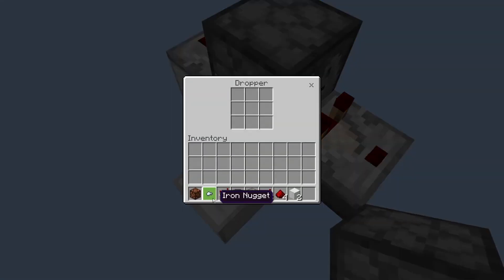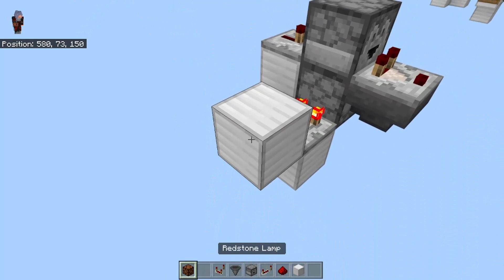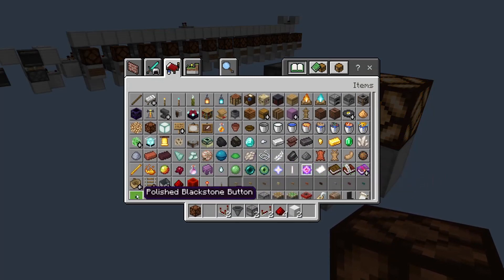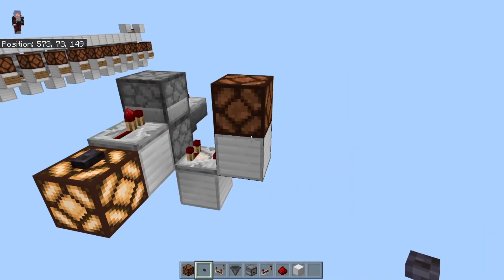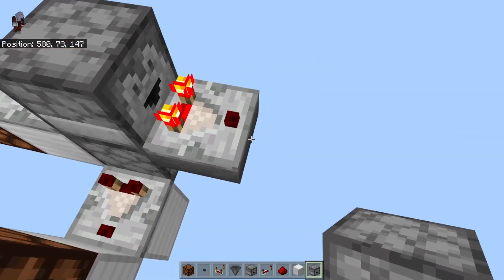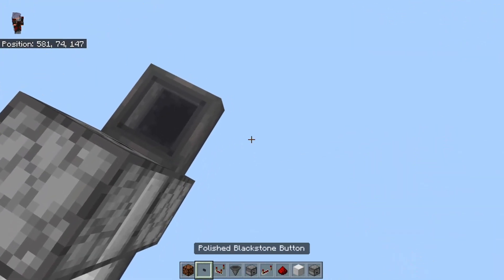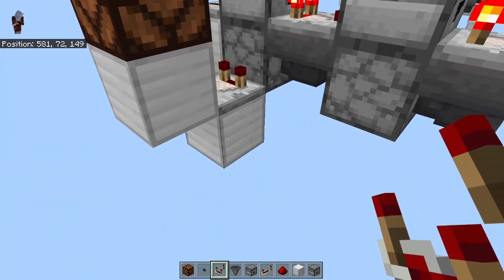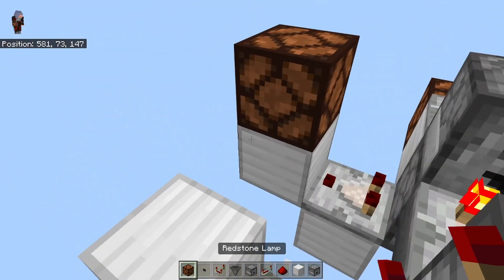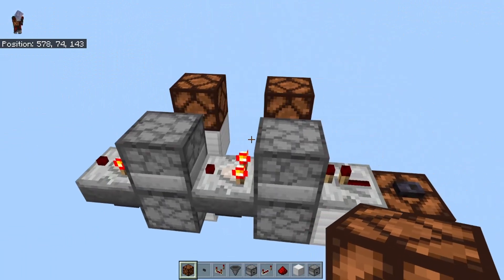To set up for the counter, put a comparator output here. I'm going to put a block up and the lamp on it, and add a button so we can activate it. As you can see, the lamp is off. To continue this on, I'm going to pick-block that — hopper, comparator, hopper, dropper, comparator — and you continue this on as many times as you want.